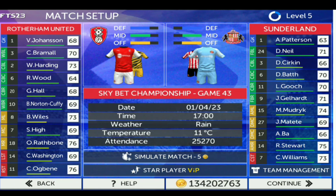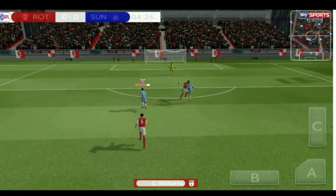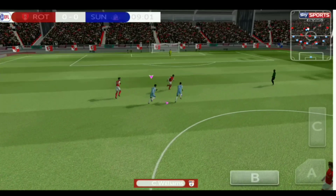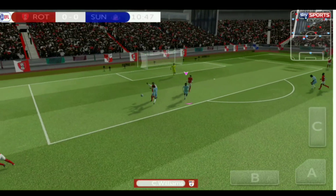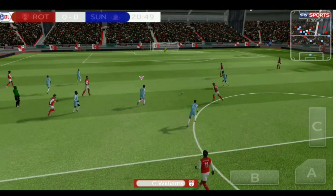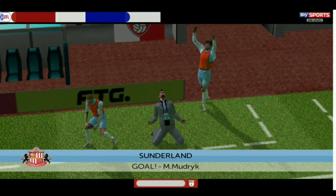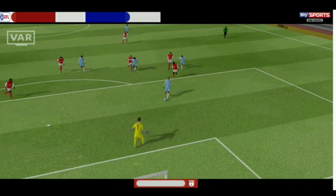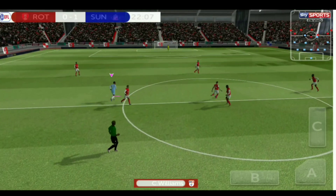Our next match is against Rotherham, who are second in the league table. I give a through ball to Modric — brilliant pass — and Modric shoots but what a save from the Rotherham keeper! My teammate has the ball, makes a run with amazing dribbling, and shoots again — another brilliant save. Then I give a two-pass to Modric and he hits it off the post — but it goes into the back of the net! Modric on the scoresheet from our assist, almost missed but luck was on his side.